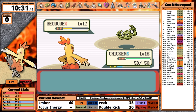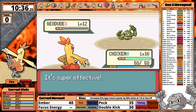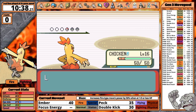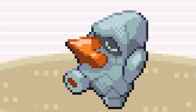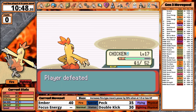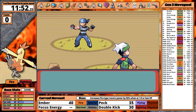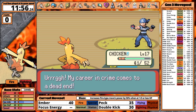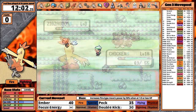Roxanne leads with Geodude. I pick Double Kick and it knocks it out. Her second Geodude also goes down in one hit. Next is Nosepass — my least favorite Gen 3 Pokemon. As a kid I always wondered what the strange orifice-like thing was below its nose; I realize now it's a leg. I take it out over two turns and earn the first badge. This is the last generation where the badge boost exists — Game Freak nerfed it from 12.5% to a 10% boost. The Stone Badge gives a 10% bonus to my attack stat.